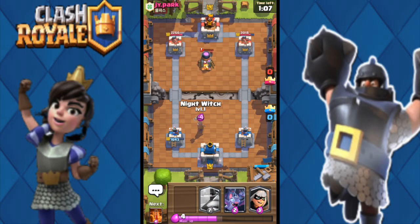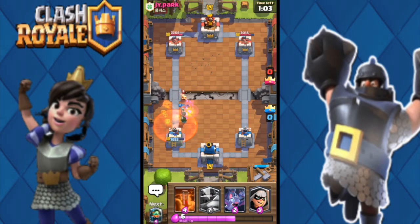I throw a night witch and poison — that's a good poison placement. Now I throw my bandit to pump up the pressure. He throws an ice spirit that goes nowhere.